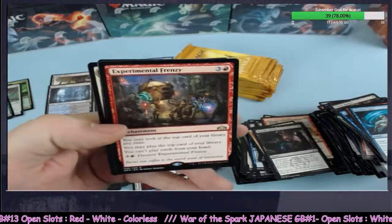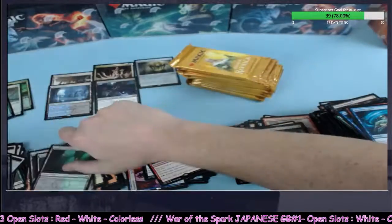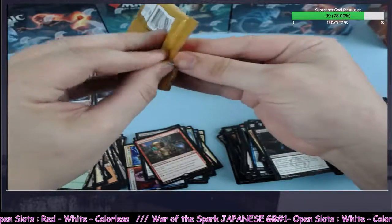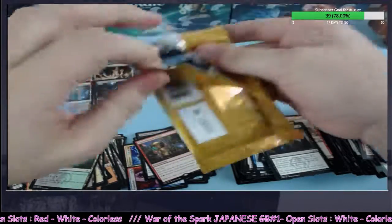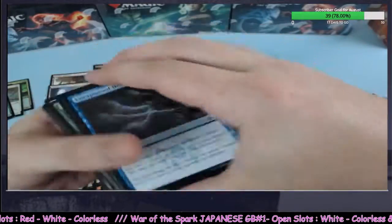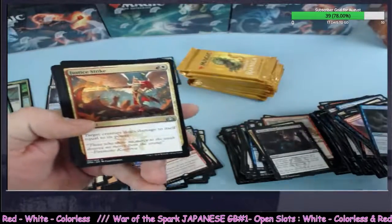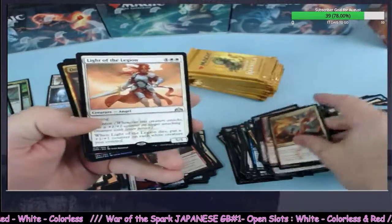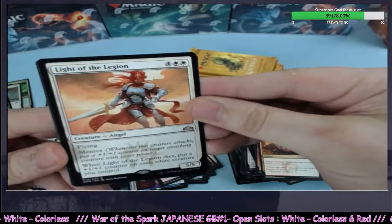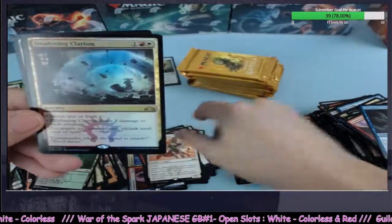Experimental Frenzy — nice, going to Robert, congrats sir. Awesome card — freaking awesome. I love Experimental Frenzy. You can go from a sure loss and if you've got Experimental Frenzy on the board you can grab the most ridiculous string of cards off the top of that deck and end your opponent. Light of the Legion going to white — nice one, on the board.